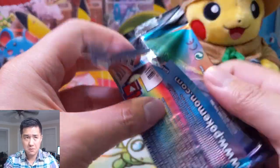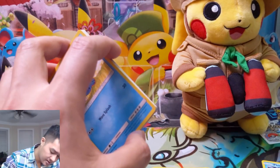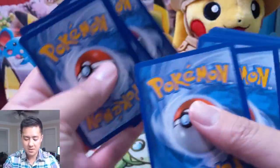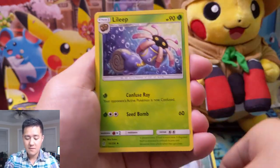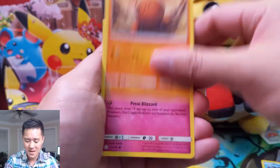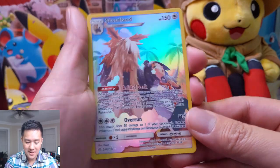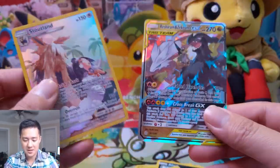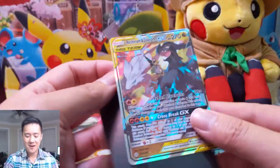Maybe our best pull so far — we did get a Guzma holo which I really liked. Alright, let's get our first hit of this opening. Vaporeon makes your evolutions a little beefier, gives them more hit points. Trapinch, Flabébé. Oh — Stoutland! Here's our first character rare of this opening. This is really cool, I think this is my third one of this card, and this one is really well centered. And oh wow, what a loaded pack — there's the Reshirom!